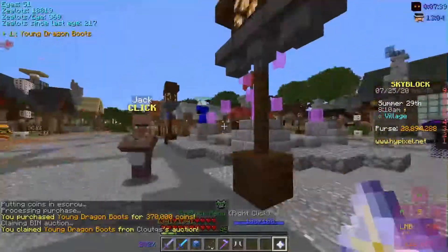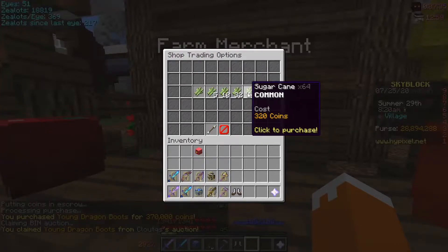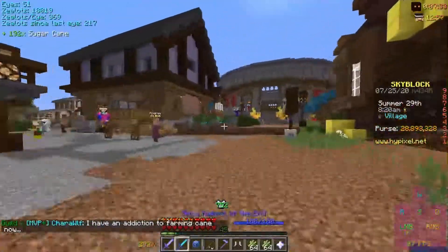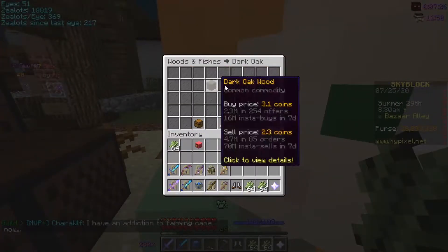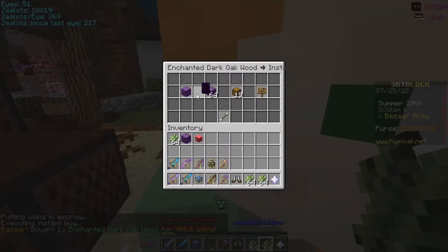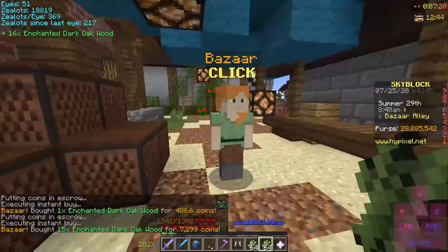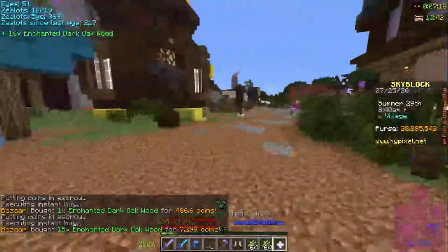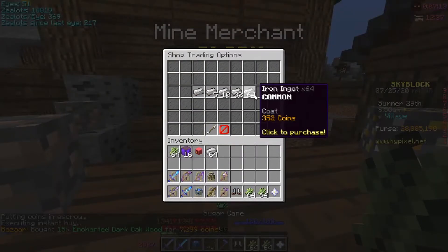Okay. Then you buy some sugar cane. Then you go over here, you buy 16 enchanted dark oak. Now you buy 15 because you accidentally clicked it once. For a Prot, I think you need iron. So you go over here, you buy a stack of iron.